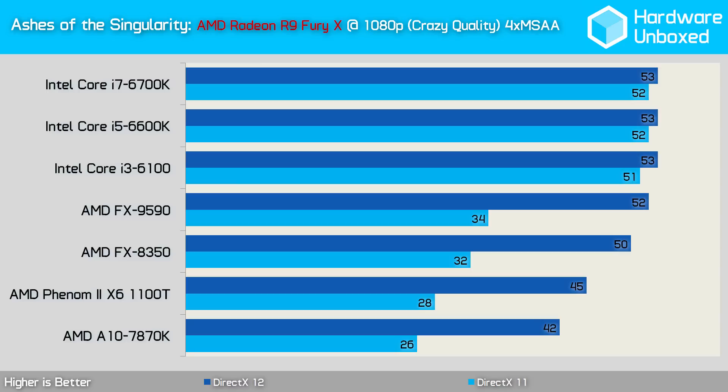The AMD processors, however, suffered massively when using DirectX 11, partly due to AMD's driver overhead and sadly partly due to the fact that AMD's processors just aren't that efficient. However, DirectX 12 sweeps in to save the day for AMD, or at least brighten it up a lot. The FX-9590 enjoys over a 50% performance gain to roughly match the Intel Core processors. Likewise, the older Phenom II X6 received a huge performance bump, and so did the A10-7870K APU.